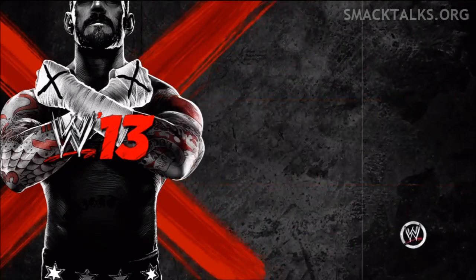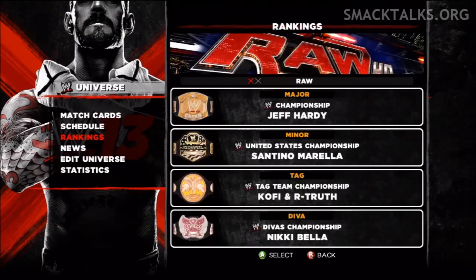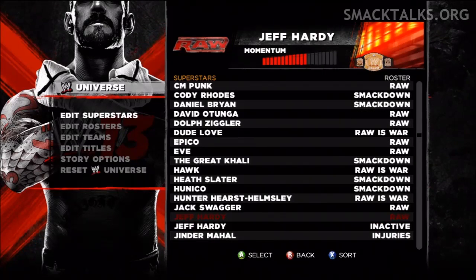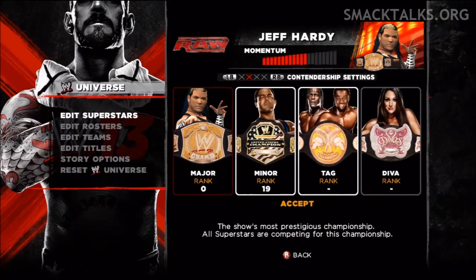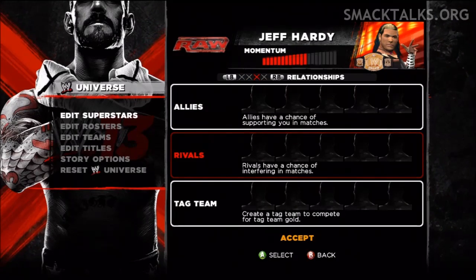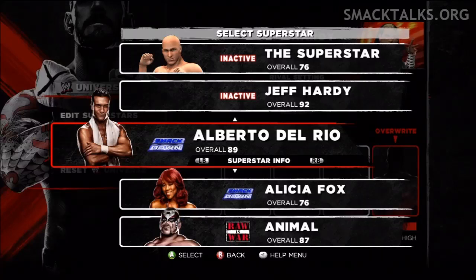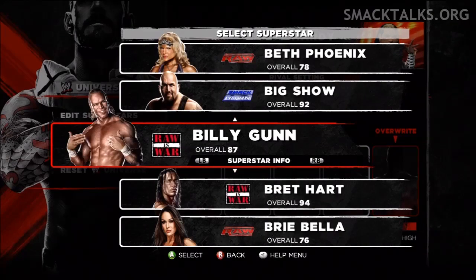Firstly, if you want to choose who is in the video with your created superstar, you can do this by going into Universe Mode and editing the superstar you'll be making the video of. So we're going to edit Jeff Hardy here, and if you press the right bumper you'll go over to the relationships page where you can change the rivals. The person that you want in the video is who you're going to want to put in the highest spot. So for this example I'm going to go with Billy Gunn.